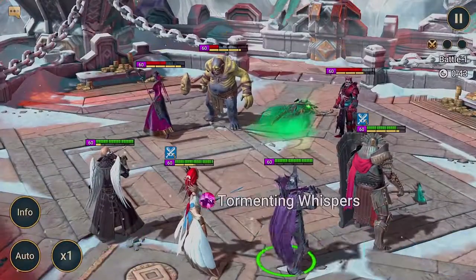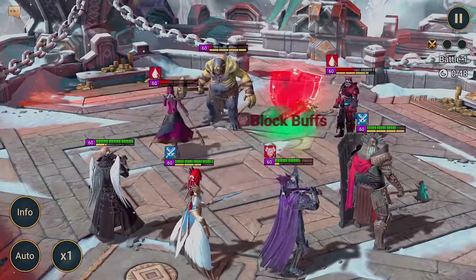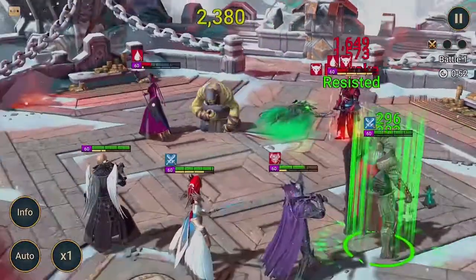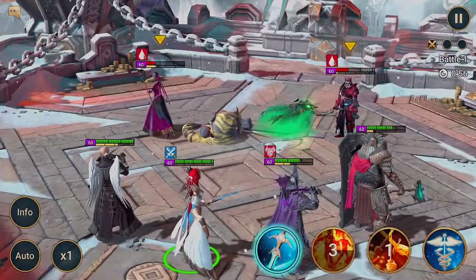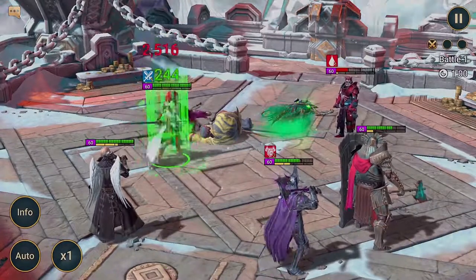Once you've picked your teams, it's time to fight. Each individual battle plays out just like any other — your champions attack their champions, they attack yours, and then someone wins and someone loses. The big difference here is that each battle is part of a series of three battles, so losing one battle doesn't mean you lose the series. It's best out of three: whoever wins two battles out of three wins the series.